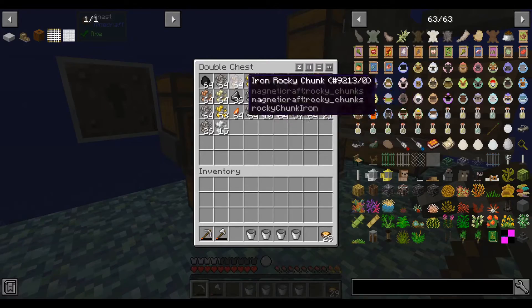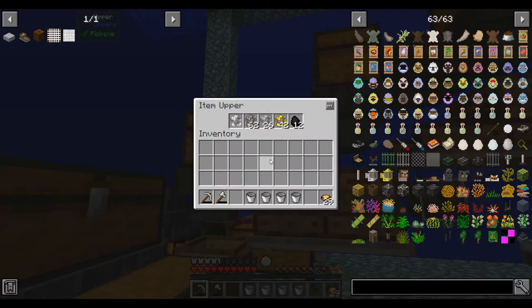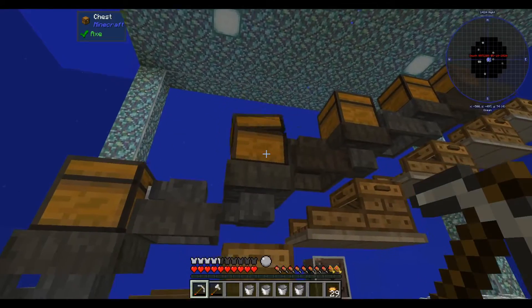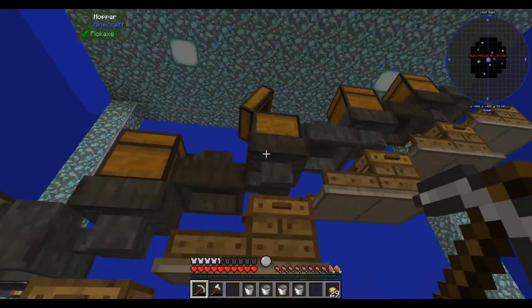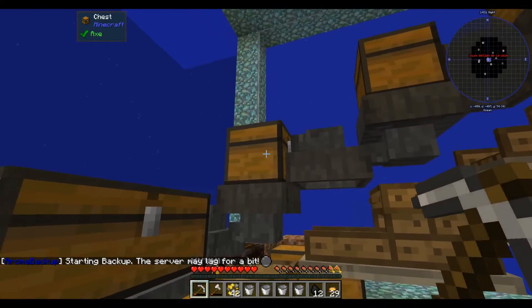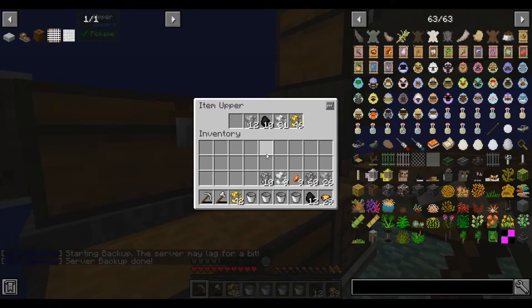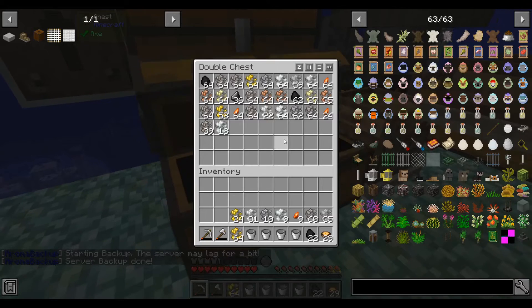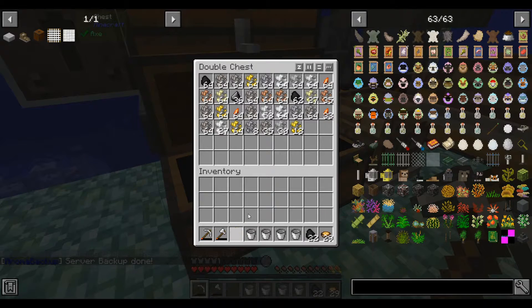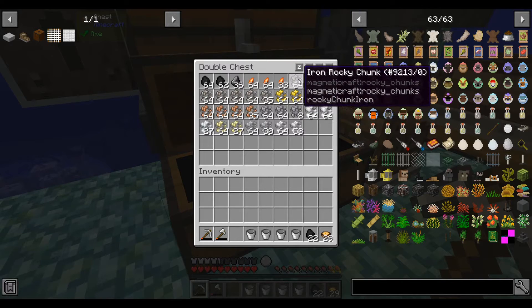We can see there's lots of stuff in the final chest already, and there's still a bunch of materials working their way down the chains here. Once you're done, you've got to let the system settle, or you can help it along by just picking up all the materials and dumping them into the final chest. This is just about everything in here — a yield from one inventory of mixed gravel, sand, and dirt. So now we have to smelt it all.